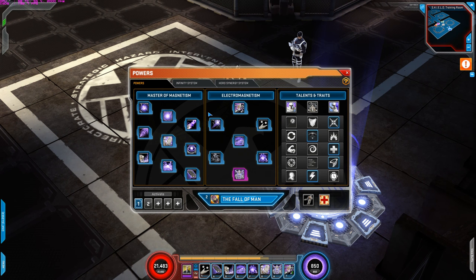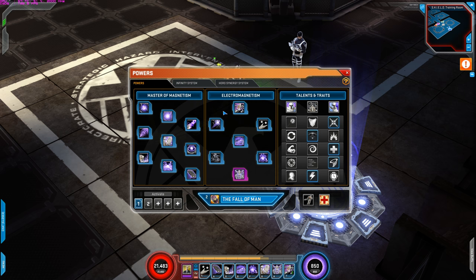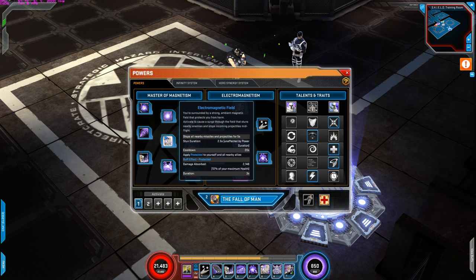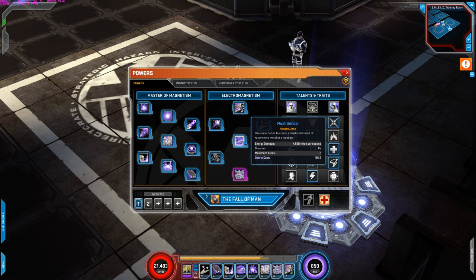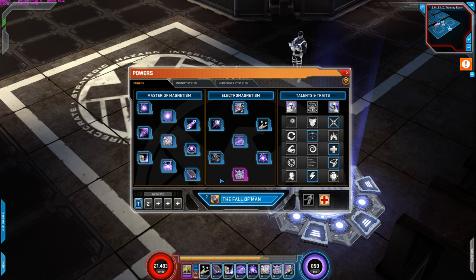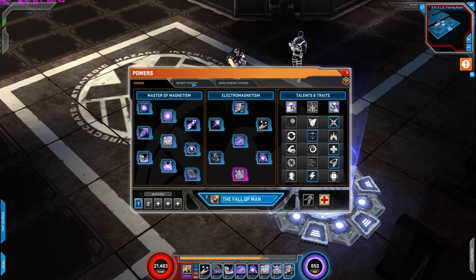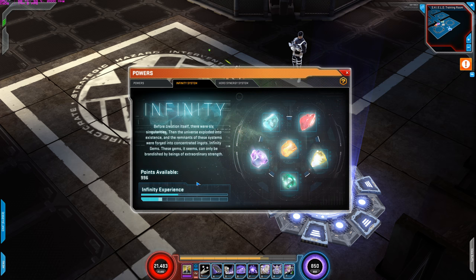For the powers I use, top to bottom left to right: Magnetic Blitz, Electromagnetic Field, Meat Grinder, Compressed Shrapnel, Magnetic Eruption, Blunt Instrument, Storm of Steel which is the signature, and Impelled with Iron. For infinity points — as stated, none were used at all, and I'm close to the 1,000 mark.